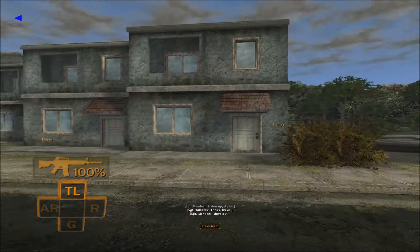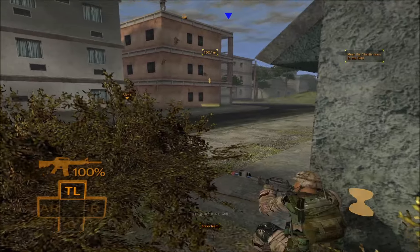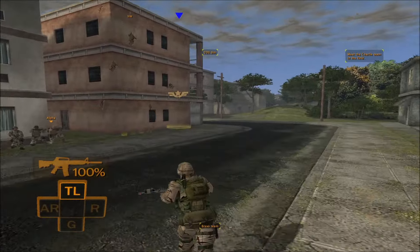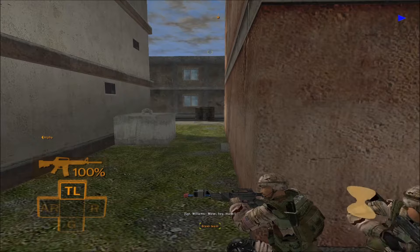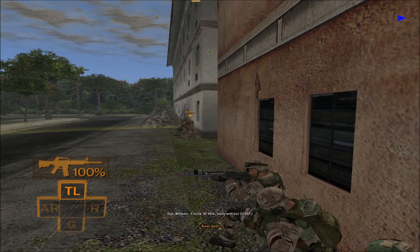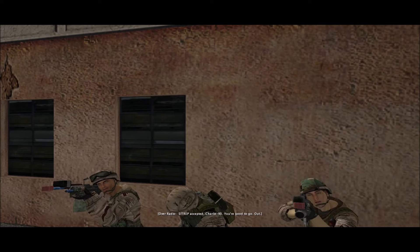Listen up, Alpha — move out. Focus, Bravo. Clear. Bravo, go. No targets. Bravo, head over there. Clear. Bravo team, move. Charlie 90, ready with our SITREP. SITREP accepted, Charlie 90, you're good to go. Out.